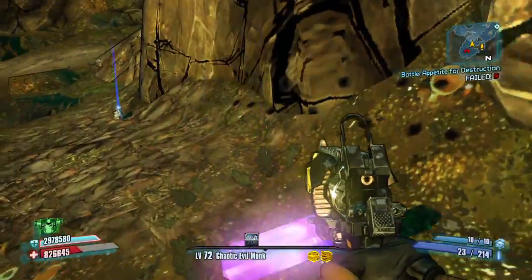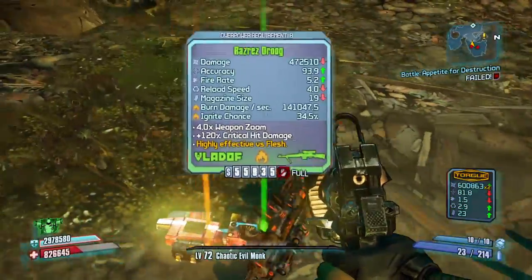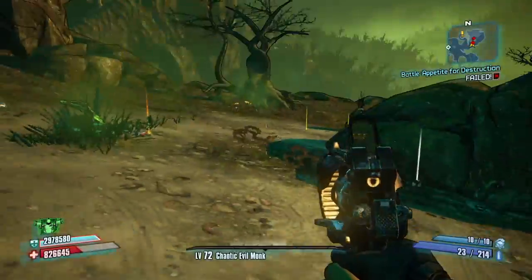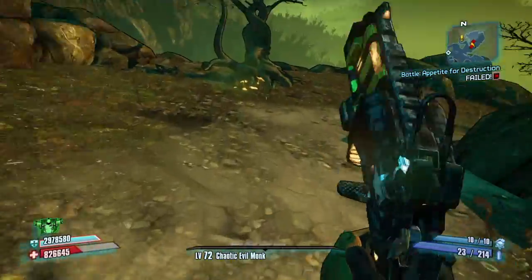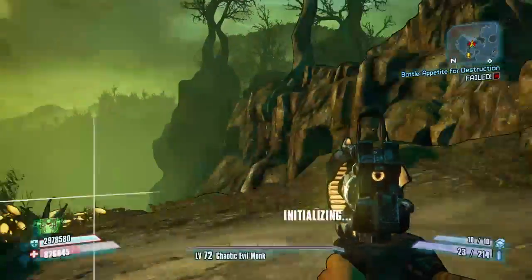But yeah, that's how you farm the B-Shield. It's not just here though — there are other trees past here that you can farm it from. I just got it right here; I don't need these because I already got a B-Shield, an OP-8 one.